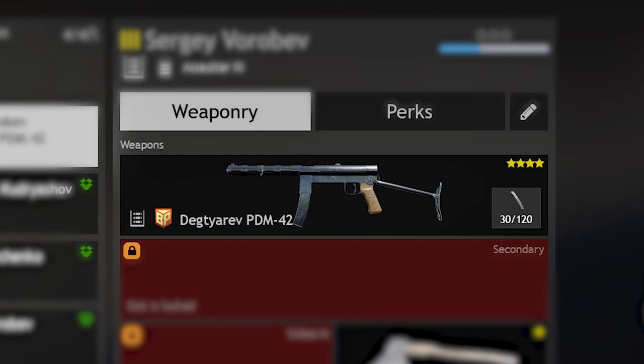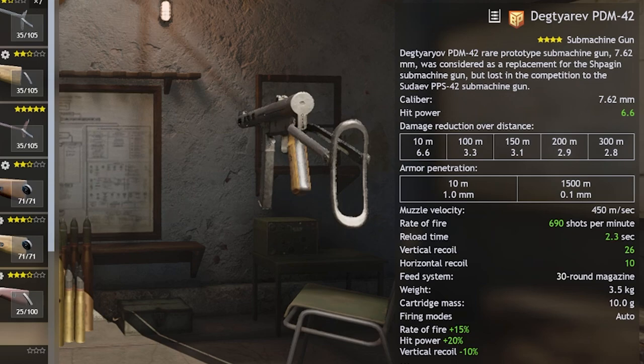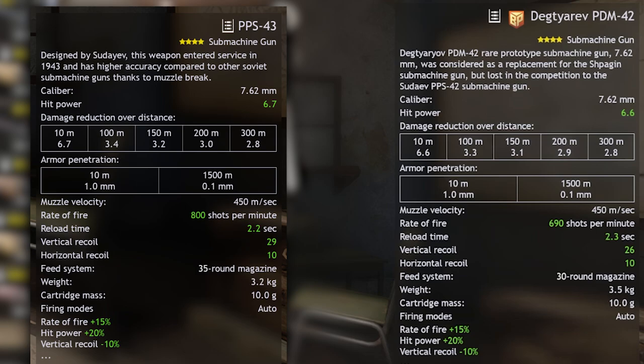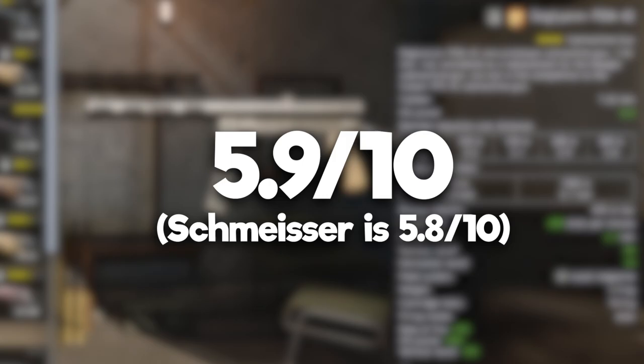The Degtyrev PDM-42 is not one I have reviewed in the past, and it's not amazing, but it is a very viable weapon still - as are all Soviet SMGs in the game. Soviets just have a knack for SMGs. For context, it's almost as good as the PPS-43, so it's only really worth obtaining for power reasons if you are a low level in the Moscow Allies or Berlin Allies campaigns. But if you're a collector of unique stuff, by all means - I'd give it a 5.9 out of 10 on my leaderboard, as it is statistically better than the Schmeisser.